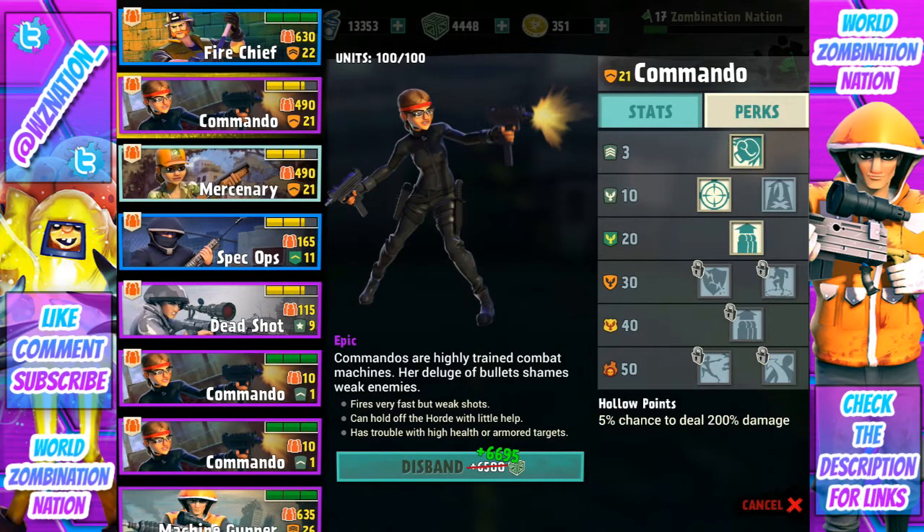Let's get into the official description: 'The Commandos are highly trained combat machines. Her deluge of bullets shames weak enemies. Fires very fast but weak shots. Can hold off the horde with little help. Has trouble with high health or armored targets.' The Commando does a phenomenal job against drones, runners, spitters, and lower health units — just an amazing job.